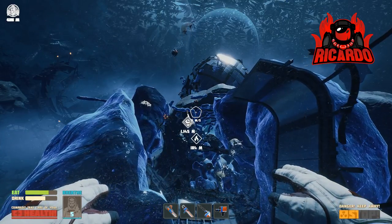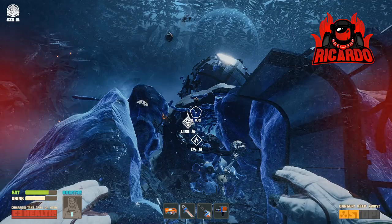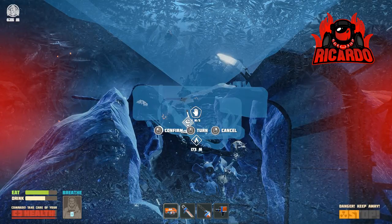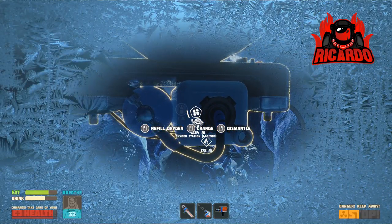It's worthwhile stopping off at those glowing filaments to make sure you've got heat management under control. Here I've got an oxygen station and I'm going to deploy that so I can refuel my oxygen before we go any further and find that glass for these advanced space items.